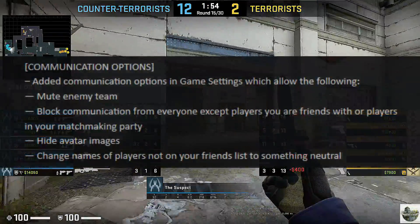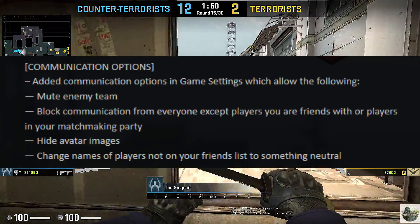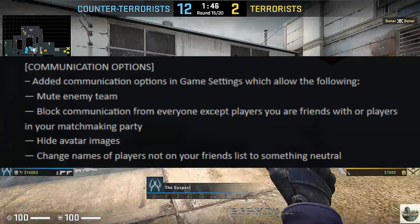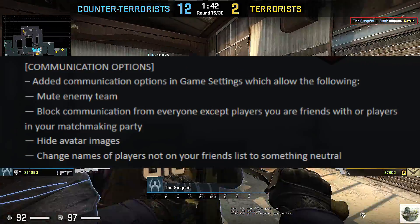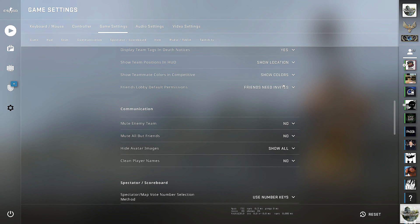Alright, I'm just getting nostalgic and ranting — let's move on to the rest of the update. The second most notable part is that they added a bunch of communication options. You can mute the enemy team, block communications from everyone except friends or players in your matchmaking party, hide avatar images, and change the names of players not on your friends list to something neutral.